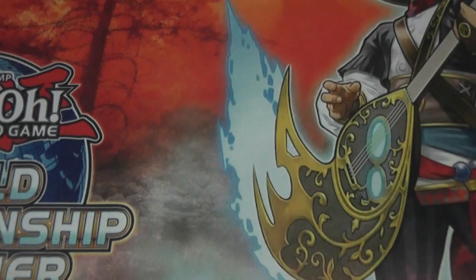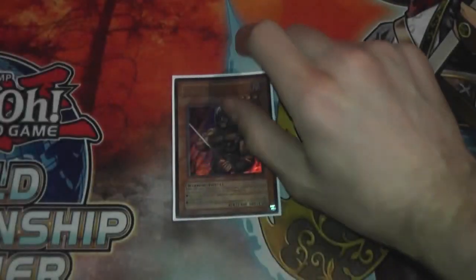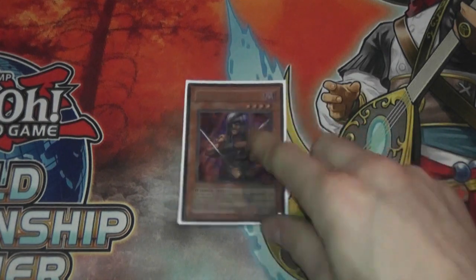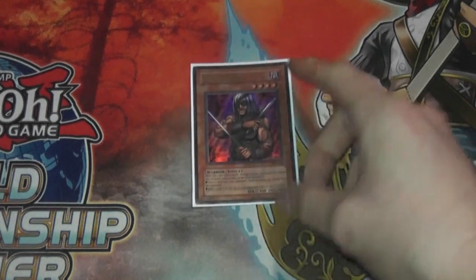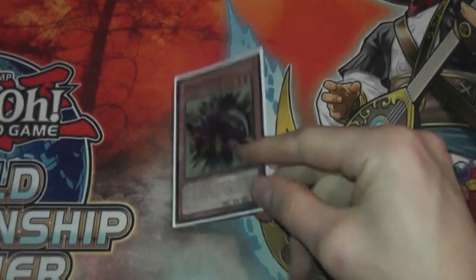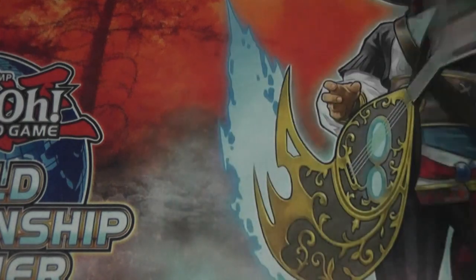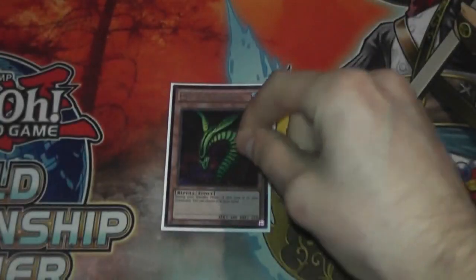Trap Infected Virus — this card is the nuts all the time no matter what. DD Warrior Lady is also really good. I actually play 1 Donzerg — my thought process is that a lot of people who play Goat really like to play Chaos, and if I can just pitch the Chaos monsters from their hand, that's really good. 1 Sangan — you can only play 1 of it anyways but it's really good. I also play 1 Spirit Reaper — I think Spirit Reaper is really solid, and you can try to bait your opponent's Nobleman by setting it, which is nice. 1 Morphing Jar — that's fairly basic. And 1 Sinister Serpent.